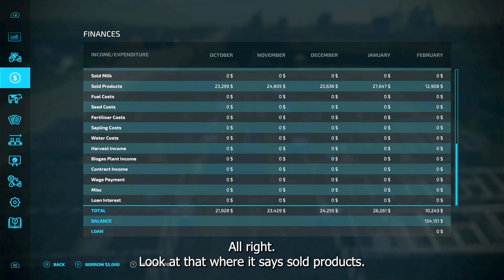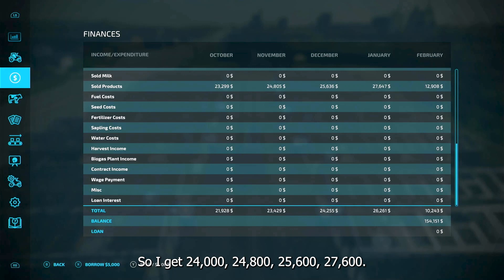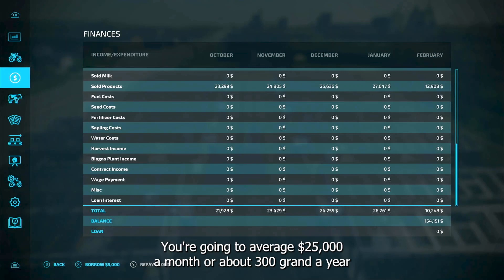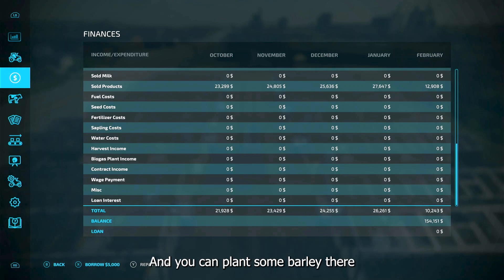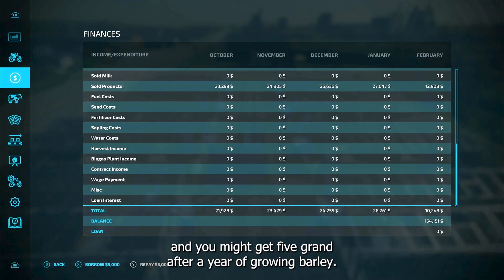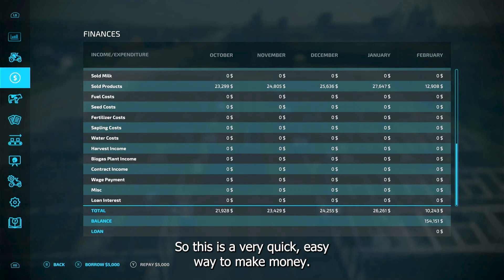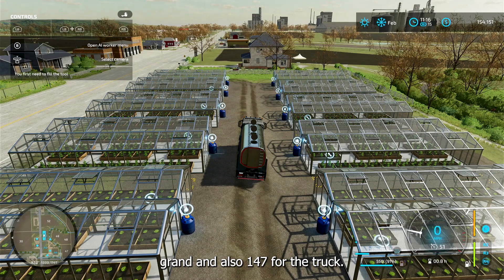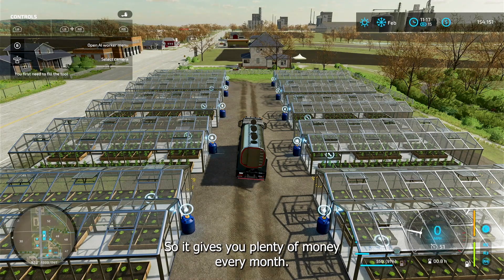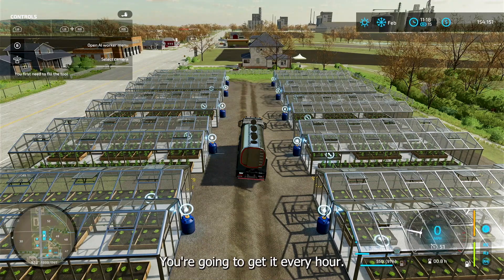Look at that — under sold products, this is all I have going right now. I got twenty-four thousand, twenty-four-eight, twenty-five-six, twenty-seven-six. You're going to average twenty-five thousand dollars a month, or about three hundred grand a year from these twelve greenhouses on this tiny field. Compare that to planting barley — you might get five grand after a whole year.